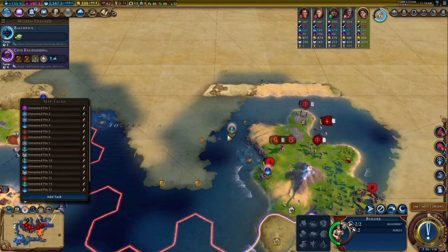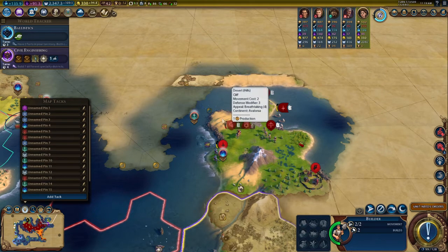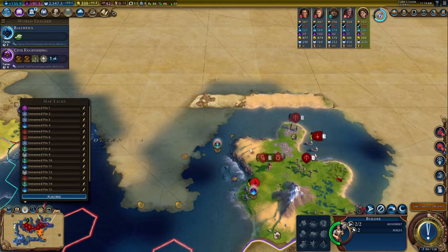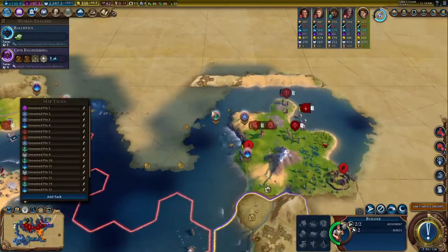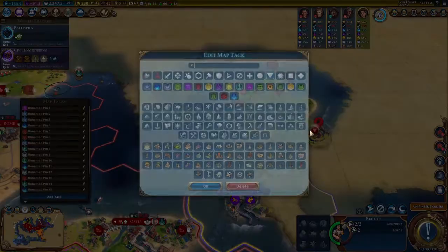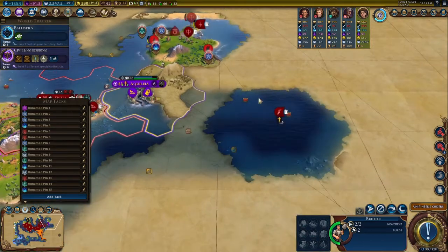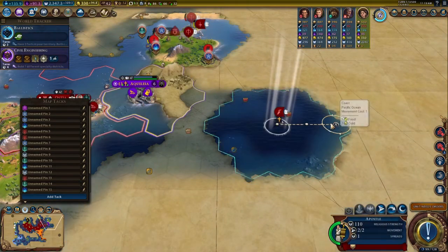There's a nice campus and harbor position here. We will likely put the city here — it will be just a bit out of range there. And then where that barb camp is, we will likely put in one more city. We will see if there are any more tiles for us to pick up.